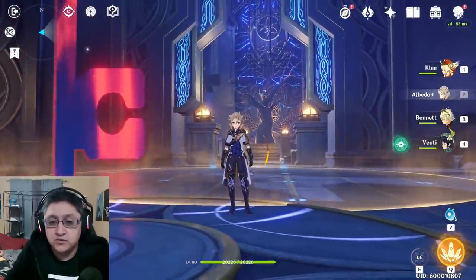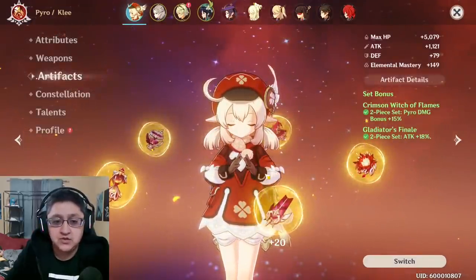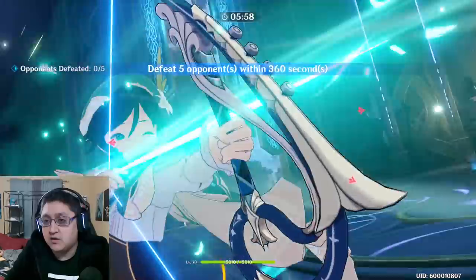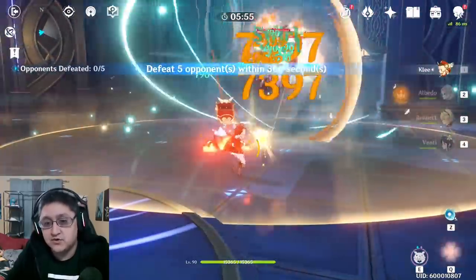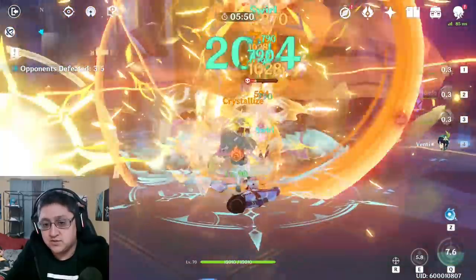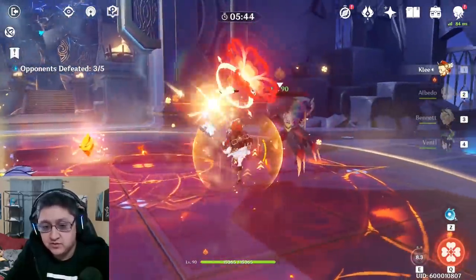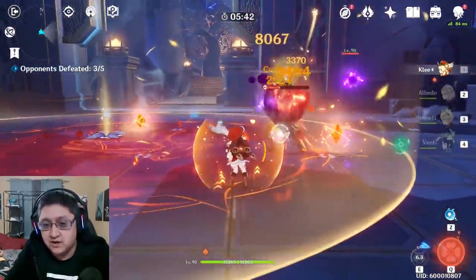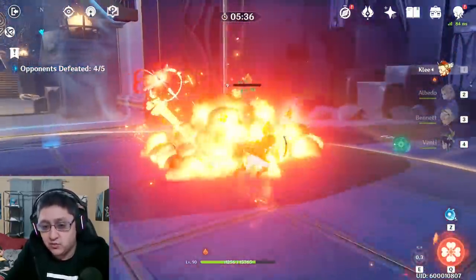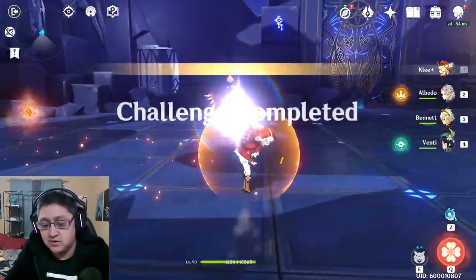Another team I use is with Klee. She's rocking Lost Prayer, and I use a two-piece Gladiator as well as a two-piece Witch Set. The strategy remains pretty much the same whether you're using Anemo Traveler or Venti. I end up getting lots of damage in and can switch over to Venti whenever I need to. This team relies on having fewer elemental reactions, which I don't really like, but I do find it's a really nice team to just pressure down enemies. With the new Ganyu support coming in, I can actually take out Albedo and use a different character to boost my damage even further.